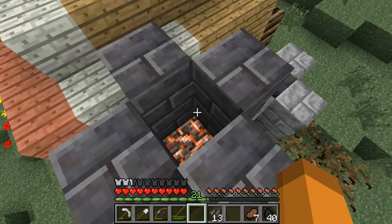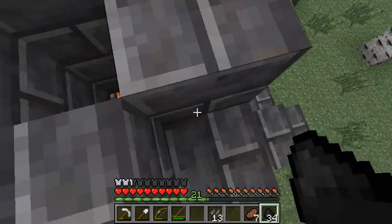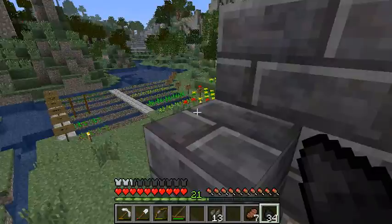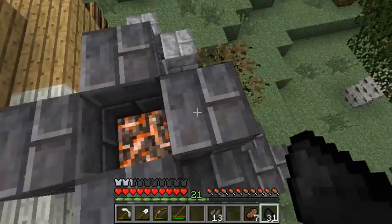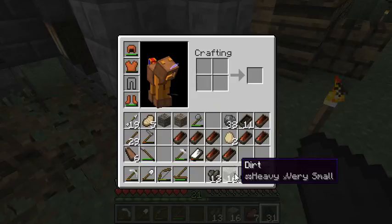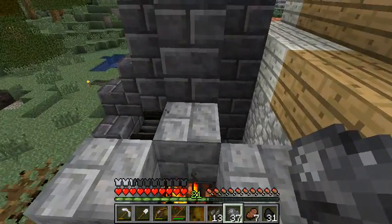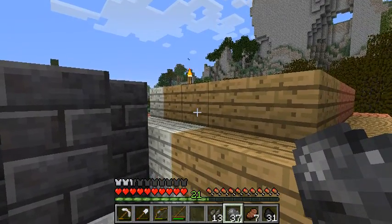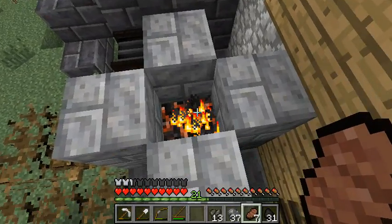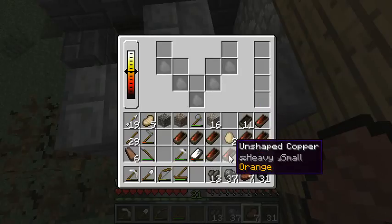I'm just gonna toss the last bit of copper in, as well as some charcoal. Some of the designs on the wiki show forges that have really nifty chimney effects going on where it actually has a bend in it and comes straight up — that way rain won't put it out, whereas here rain will. Also, you can put a trapdoor on it and it considers that to be air. So this is what the forge screen looks like — you can use it to warm metals back up.